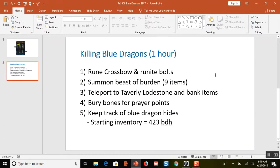Now let me go to this slide — these are the key points of this video. This is not going to be a one-hour video to watch; I'm going to edit it and skip ahead. The main points: number one, I'm going to use the rune crossbow and runite bolts thanks to my level 57 range. Number two, I'm going to summon the beast of burden — the ant — to carry nine items. Number three, I'm going to teleport to the Taverly lodestone and bank items, because the bank is just south of the lodestone, which is on the way to the Taverly Dungeon entrance.